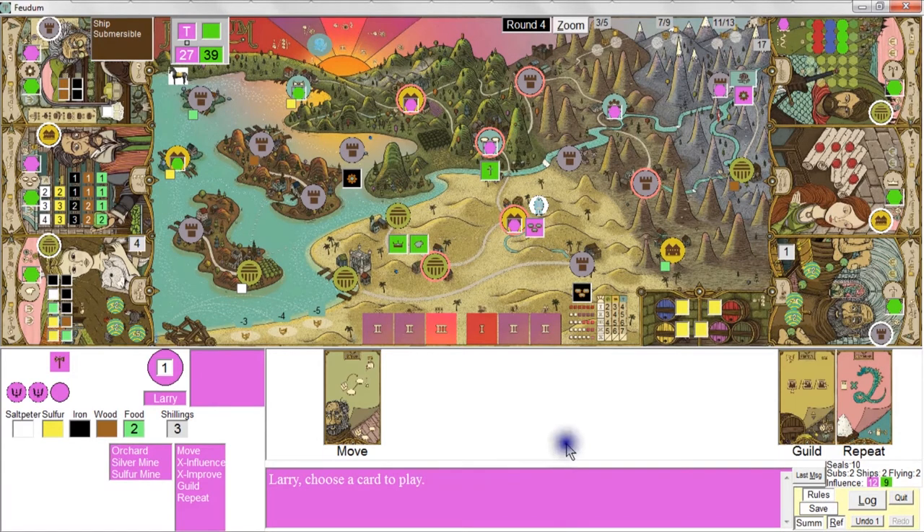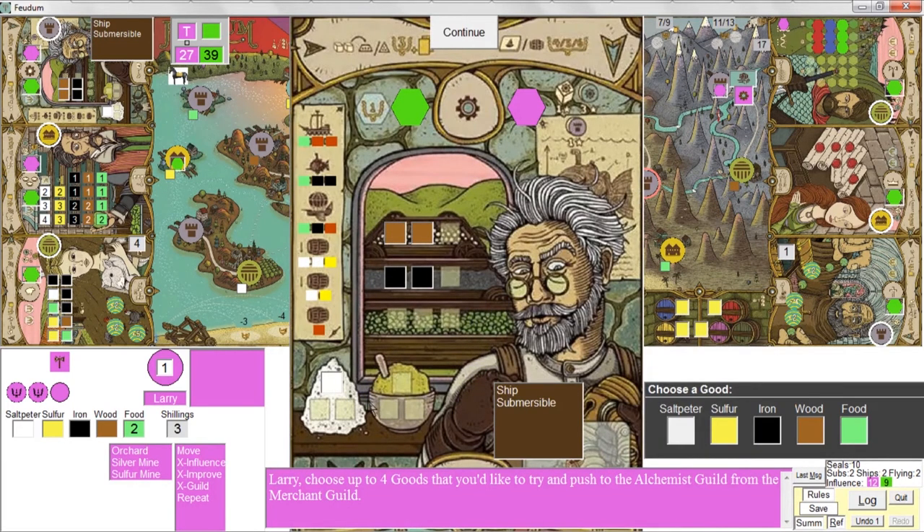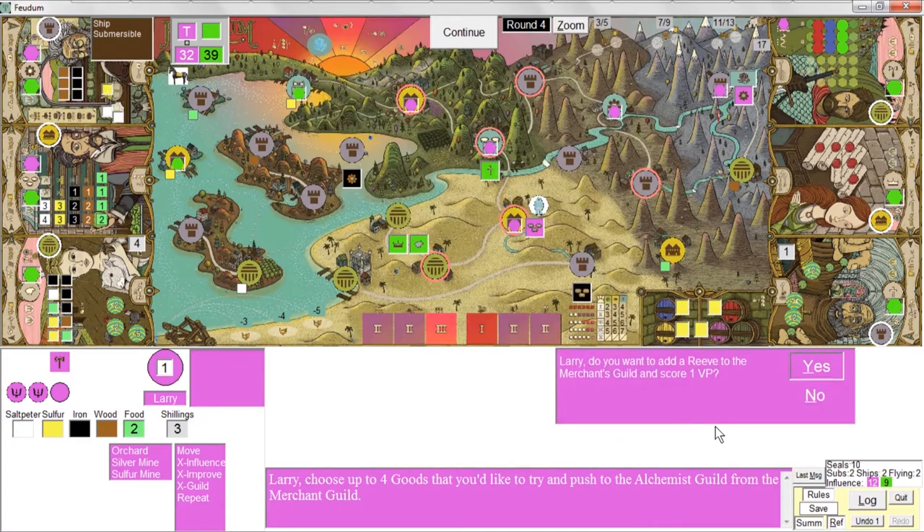I'll do a guild action — I'll push from the Merchant Guild. I want to get more influence markers. I'll bring out a wood and an iron, guaranteeing at least five points for filling two bins, and then one saltpeter and one sulfur to get at least one influence marker out. That got me five points. I'm going to decline to do a reeve again — I probably should be doing reeves, but I don't know if I'm going to get around to attacking her.